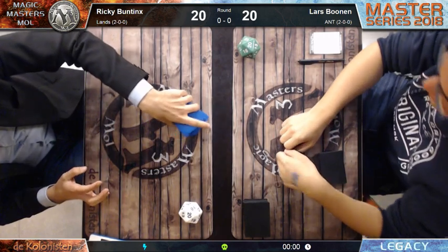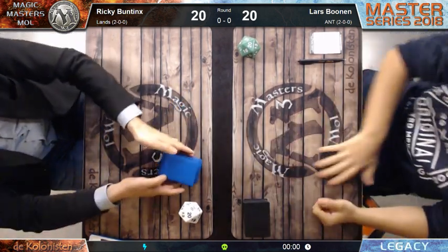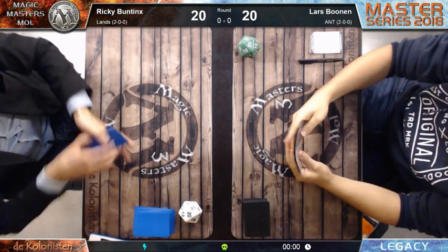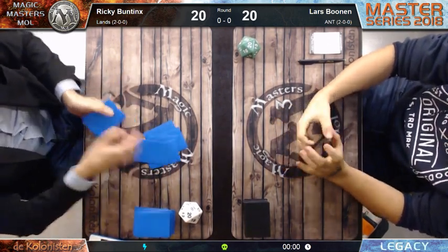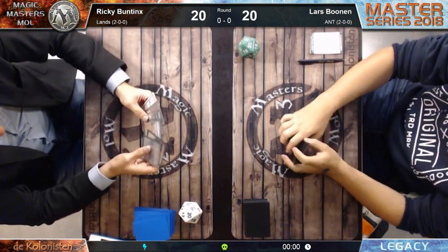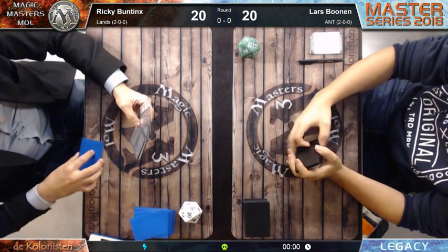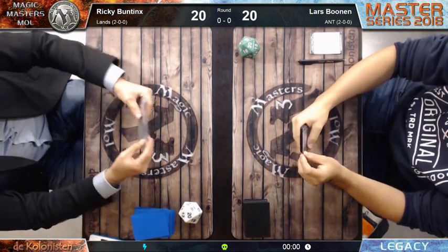They drew their first hands. Lars keeps his hand. Ricky Buntings has decided to take a mulligan and go to six cards. Now let's see what we talked about in the previous round regarding the ANT player.